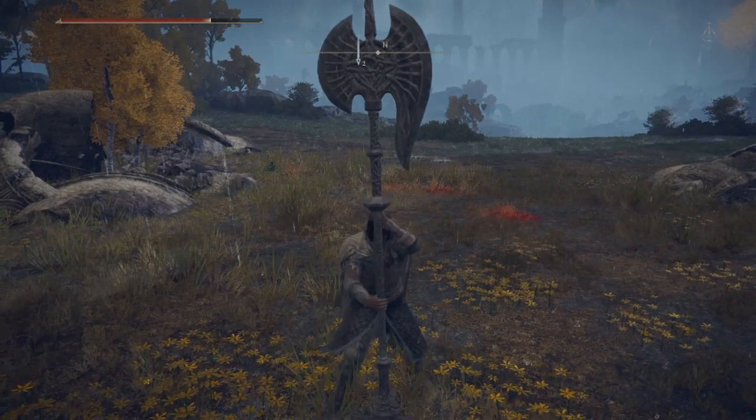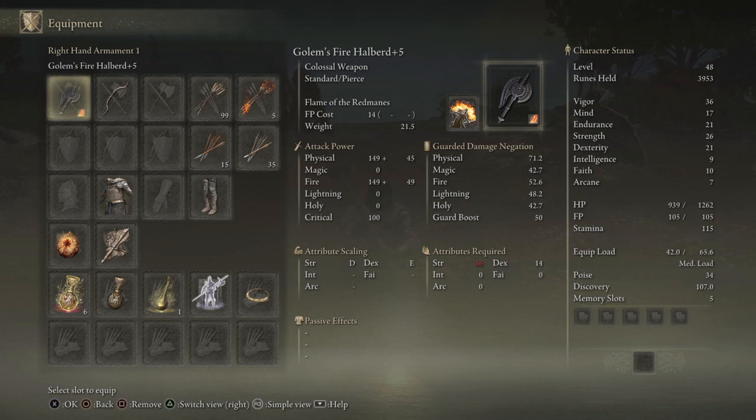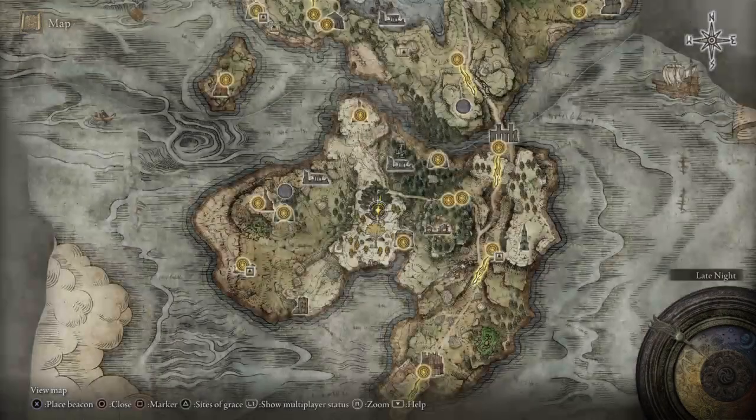We should be fine with blocking because it's 75% damage reduction on this weapon. Looking at guard damage negation — oh, it went down after adding fire damage. Before fire was added it was 75%, now it's 71.2%, which is still great. Magic went down from 45 to 42.7, fire went up to 52.6 since it's now a fire weapon. Lightning also went up and holy went down, which is interesting. Guard boost went down from 52 as well.